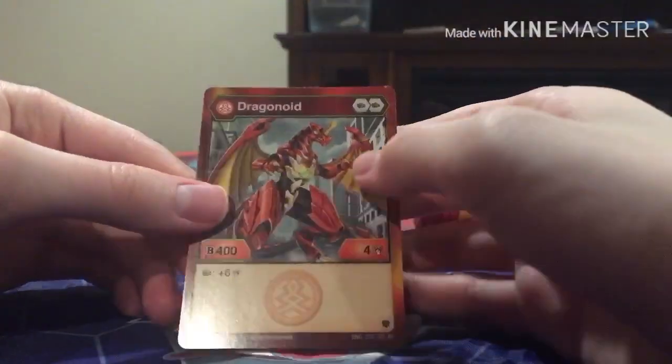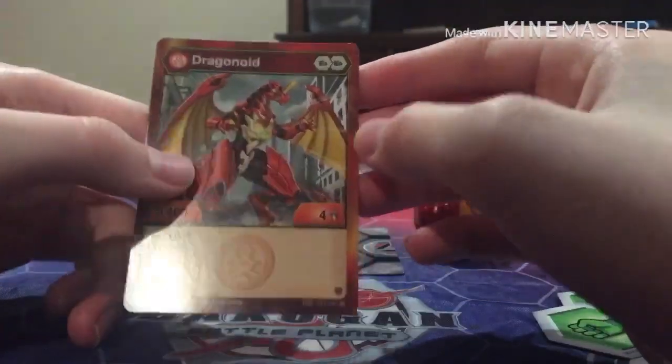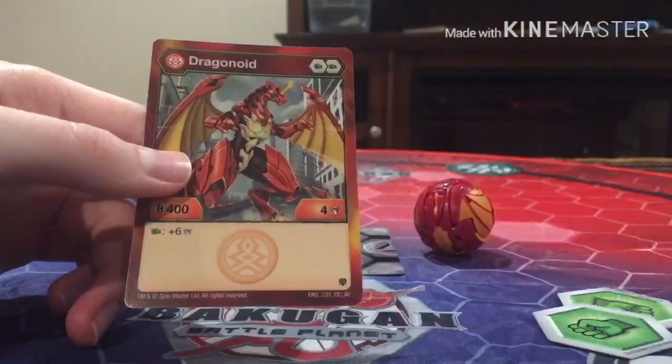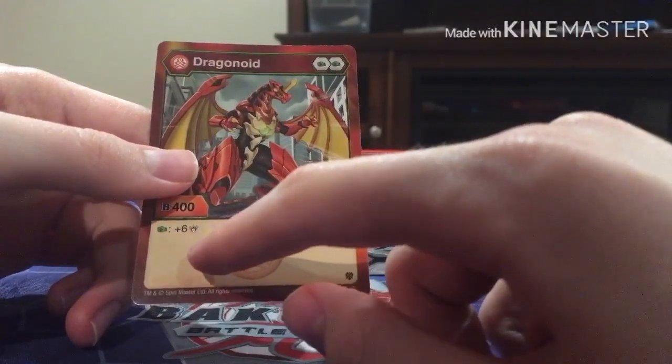Here is its Character Card. Dragonoid, in the Armored Alliance variant, requires two fists to play, has 400 Bs and does 4 damage. And if you land on a fist Bakugor, you get plus 6 damage points. How cool is that?